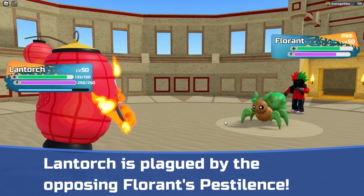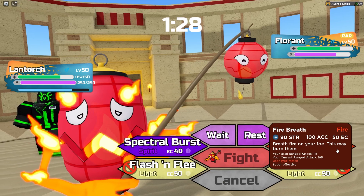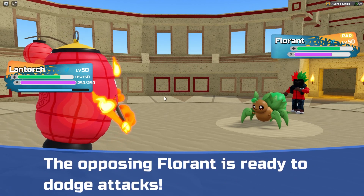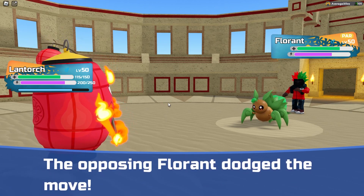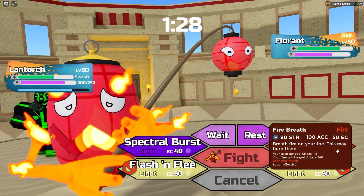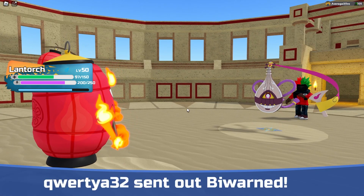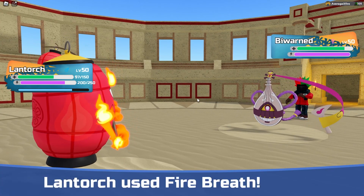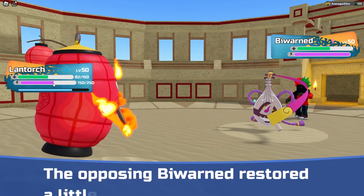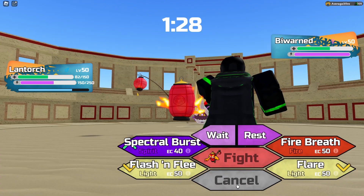We're just gonna kill the Florant here with Fire Breath. If something swaps in, it's gonna take some damage. He does go for Dodge — I feel like I should've predicted that. It's not gonna be able to Dodge again. He does withdraw into Bywarned, so that's gonna take a little bit of damage from Fire Breath. We do take quite a good bit of damage, but that might've been worth it.